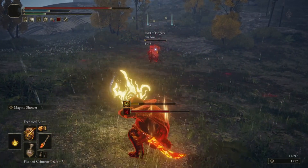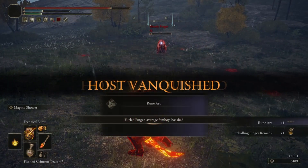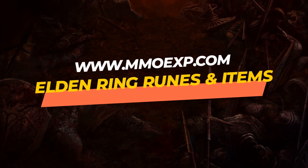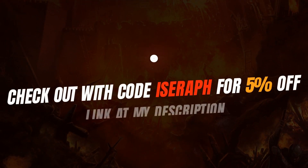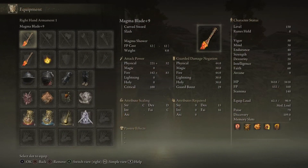Please drop a sub and like the video if you found it helpful. If you have any trouble getting any of these items and don't want to go into New Game Plus because you missed them, go to mmoexp.com — they sell any item in the game. Use code 'isera' for five percent off.